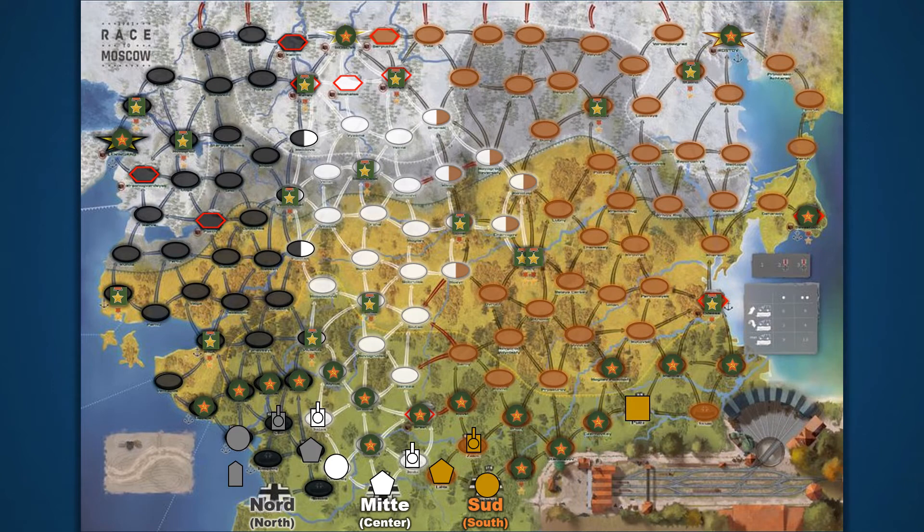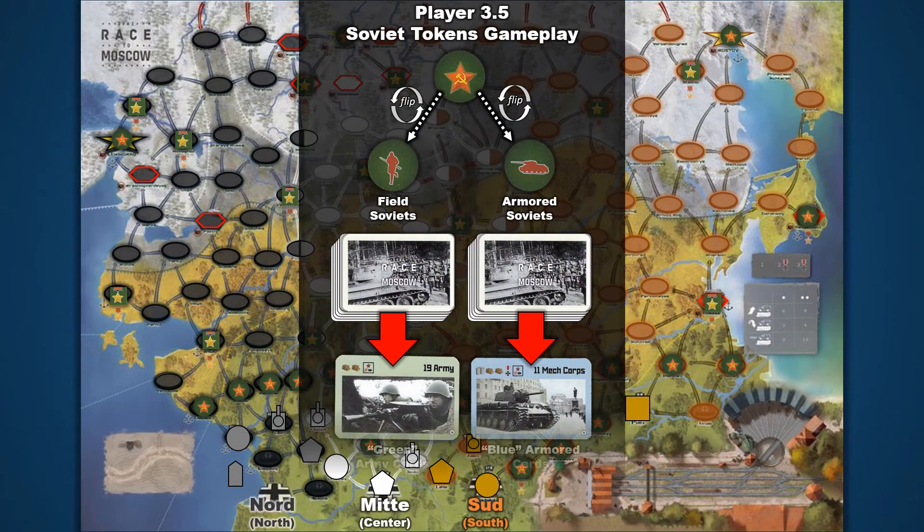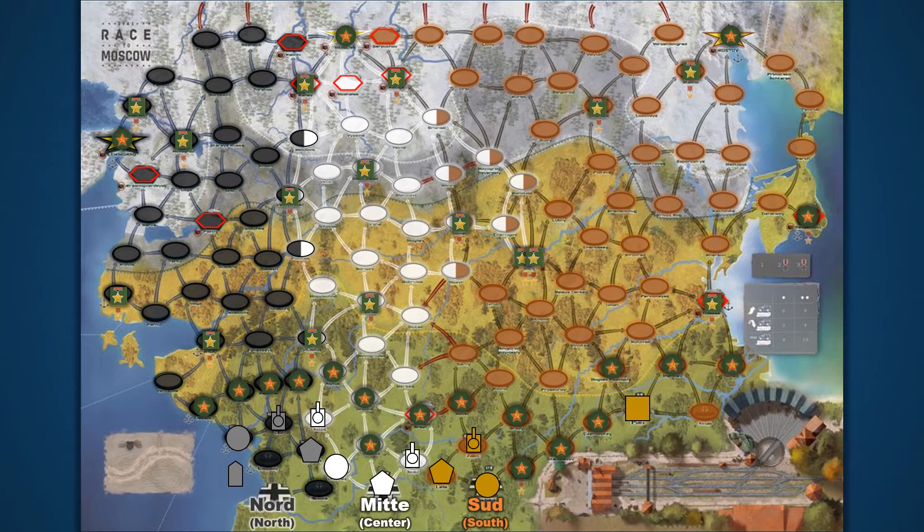Hopefully this overview of 1941 Race to Moscow gives you an idea of how the actual game will play. Be aware, what I've shown you here just scratches the surface of what this game has to offer. I didn't have a chance to get too deep into Player 3.5, and although my prototype didn't have it included, I understand there are actually Soviet general cards for this player. The Soviet tokens also have symbols on the back side that can be used with the Player 3.5 version, giving the Soviet player more control over which cards the Germans will encounter when they try to invade Russia. I had a lot of fun making this video, so I'm hoping to come back to this game when it's released and give it a proper tutorial. Now the last thing I want to show you is just a brief clip of the actual prototype of the game in my office — so here it is, check it out.